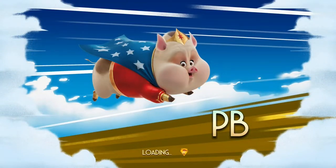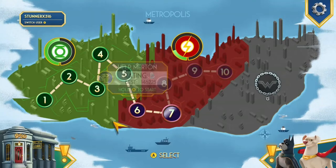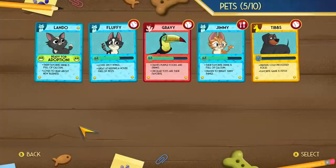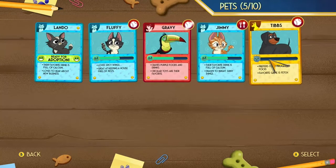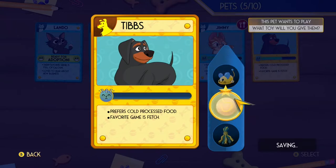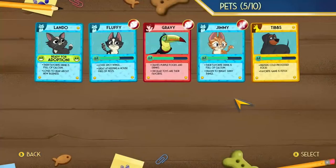Once you do a mission, you'll pick up these cards — they're easy to see and easy to pick up. They give you pets, so you'll get a card with a pet on it. It has certain things you need to do to make them happy, and once they're happy they're ready to be put up for adoption. For example, first processed food, favorite game is fetch — pick the ball for fetch and get the bar more than halfway full. Lando's already ready to be adopted.